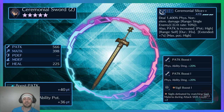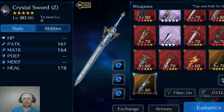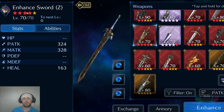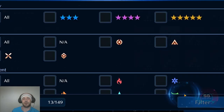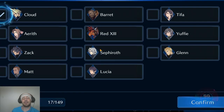The first thing I noticed when looking at this weapon is the name: Ceremonial Sword Z. If you look at some of Zack's other weapons, like the Enhanced Sword Z and the Crystal Sword Z, the reason why that Z is there is to differentiate between weapons that both Cloud and Zack have.